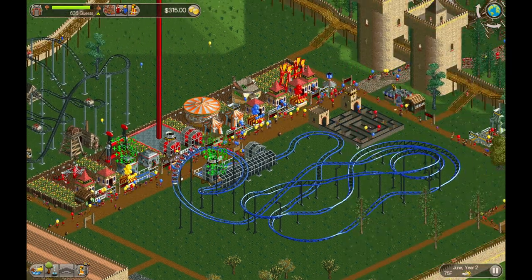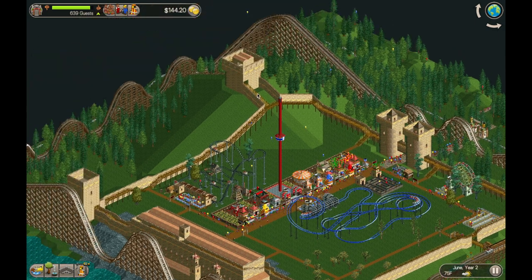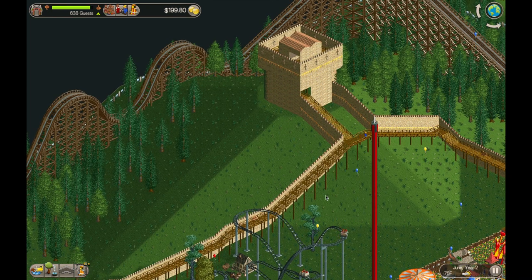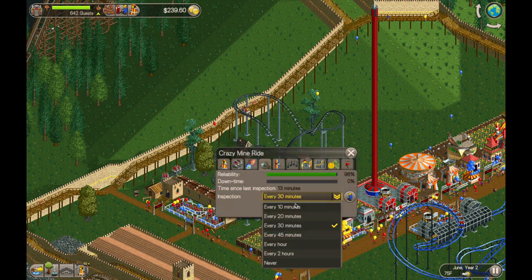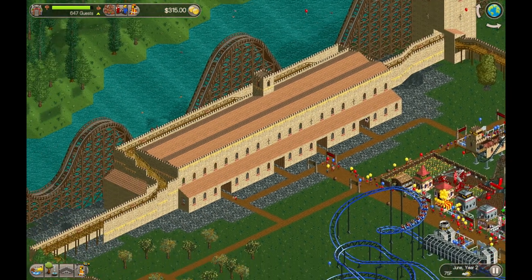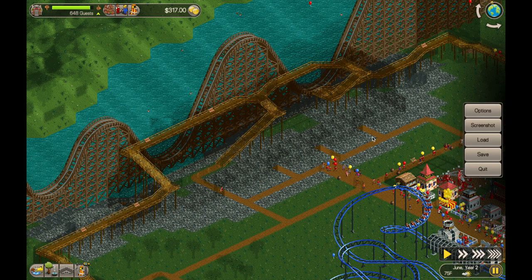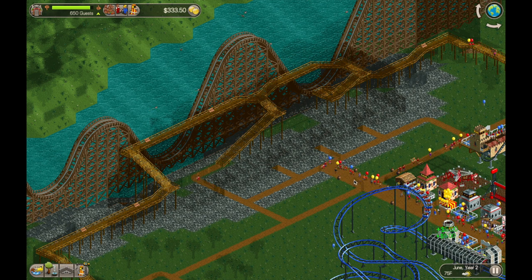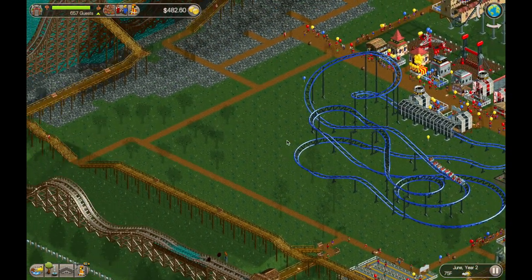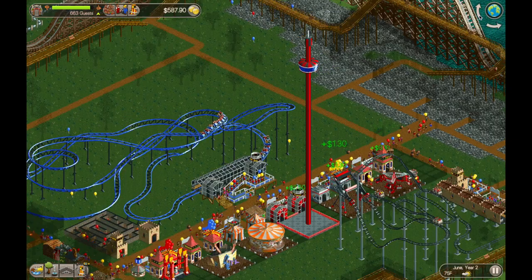We're going through some marketing campaigns right now — we've got full marketing campaigns going on at this point. Looking at the park, I think it's full enough, and there's enough guests that I'm probably just going to open it up and let people start walking around the park. Hopefully I won't take too much of a hit to my park rating for doing that. I don't want people to get lost, but at the same time it's getting pretty crowded in there, and there's a lot of vomit and litter and stuff going on. Just checking out what's going on with the pathways — I think it should be okay.